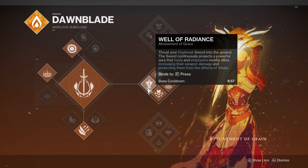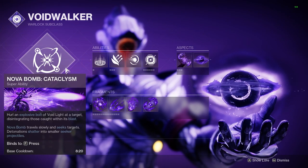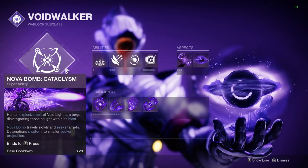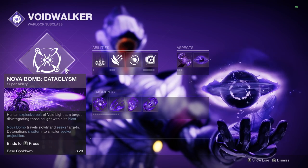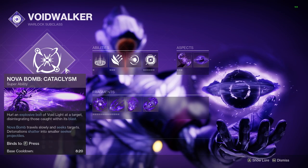I personally played on Warlock. I started on Well of Radiance, but we quickly switched off of this because the only time you really need supers is the final boss room and Well is going to be useless there. I ended up running Nova Bomb, but other teams found that stasis turrets would be extremely useful. Whichever route you take should be fine — whatever your Warlock runs shouldn't have a big impact on your team's ability to get a clear.